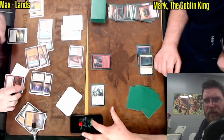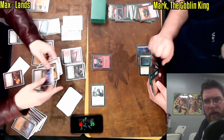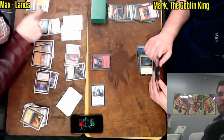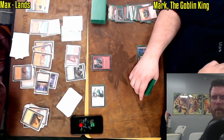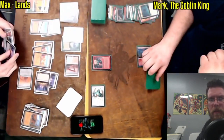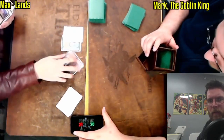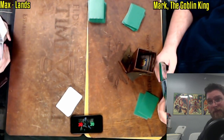Goblin Lackey put onto the battlefield — really barely an inconvenience. And there we see Field of the Dead, which will likely be enough. We will have to be mindful of Max's own Tabernacle, but he's going to be able to create two zombies each turn thanks to Exploration. Mark has seen enough and is going to hope for a more balanced game two, or perhaps a completely unbalanced game — maybe he can run away with it with a turn one Goblin Lackey into Mog shenanigans.